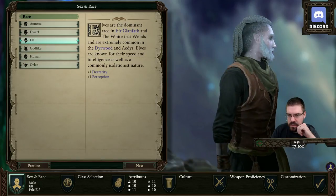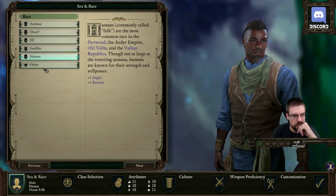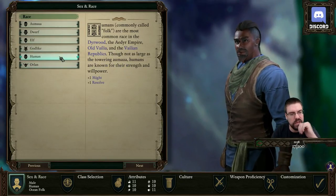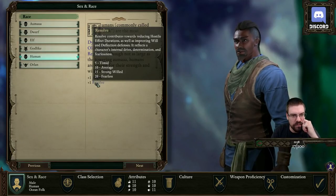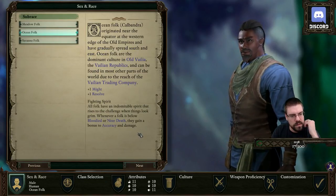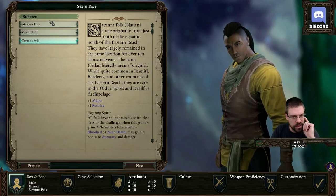Oh, the elves look really good. Hell yeah, man. Godlike — yeah. Human. And Orlan — nice hair, bro. Now, I'm planning on playing a druid, so I think I'll probably go with human. Resolve contributes towards reducing hostile effect durations as well as improving will and deflection defenses. We can be ocean folk, savannah folk — oh, they get a skill too? No, it's all the same. This is just looks.